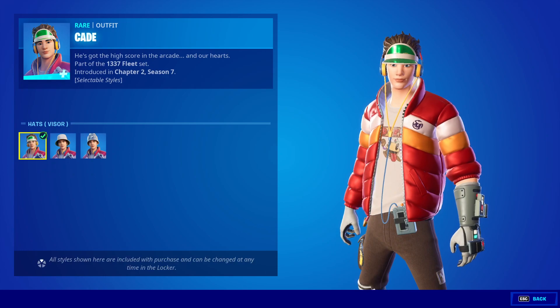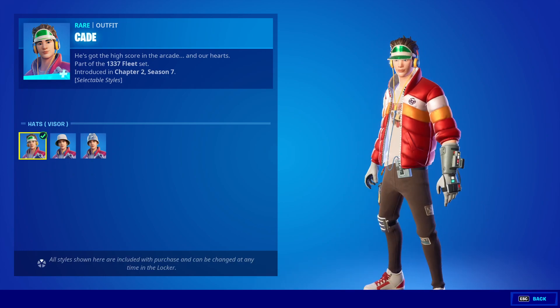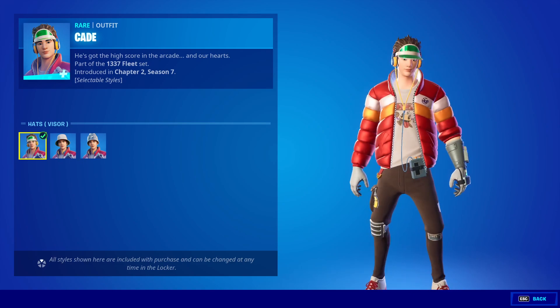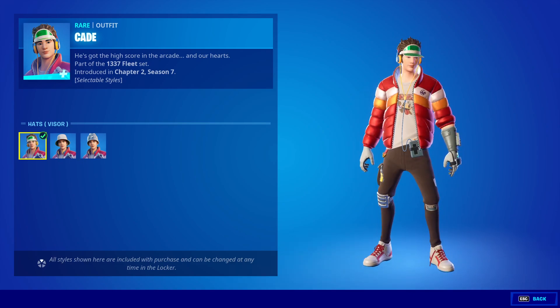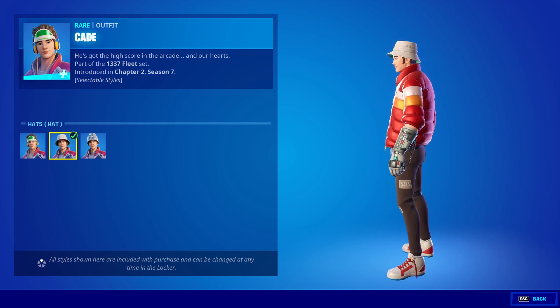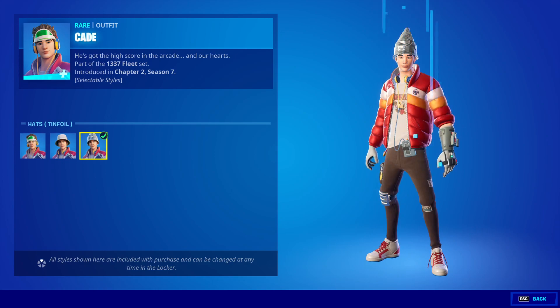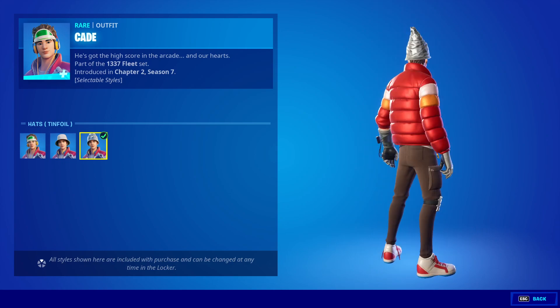Let's take a look at his edit styles. We have the visor — his hair, man, this is such a cool outfit. He's got the power glove on his left arm. Oh my God. Then we have the hat — I love this, I like bucket hats. Recon expert, infiltrator, love the bucket hat. And then we have tinfoil, which kind of looks like a wizard's hat.